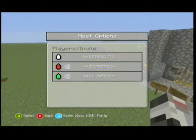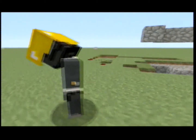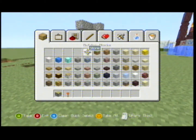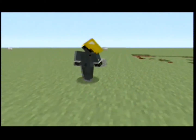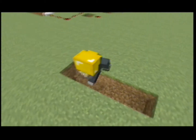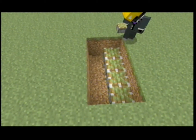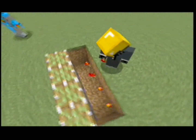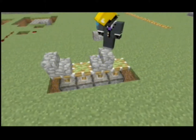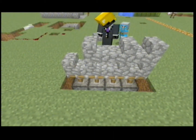I'll show you how to do it. The materials you're going to need are pistons, torches, redstone, and whatever block you're using. You just basically dig four across and then two down for the pistons. Then dig another hole for the other side. Place whatever block you want - make sure it's two by two - and now we have to do the same on the top.